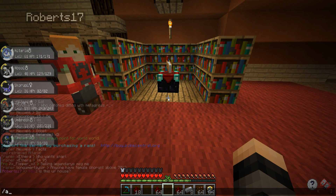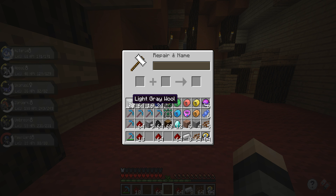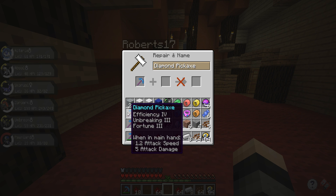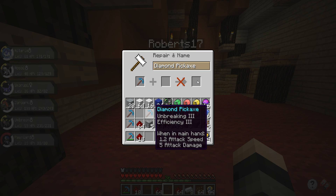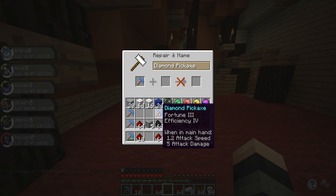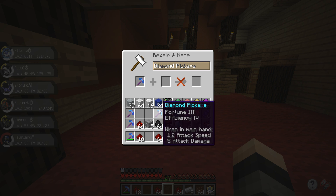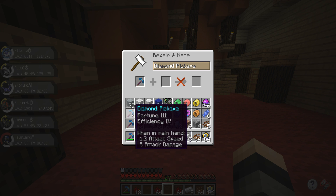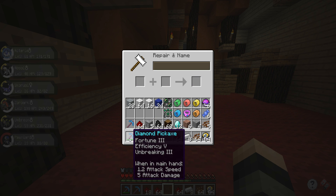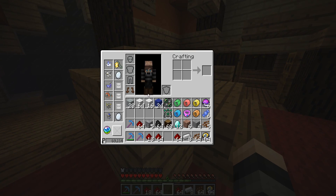Slash anvil is a perk that comes with the Ace rank - otherwise you'll need a regular anvil. We'll put silk touch and unbreaking three together with our efficiency three unbreaking three pickaxe. The original silk touch pick didn't have efficiency on it so we'll combine them - we'll end up with efficiency five, silk touch, unbreaking three, and then a separate efficiency five, fortune three, unbreaking three pickaxe.